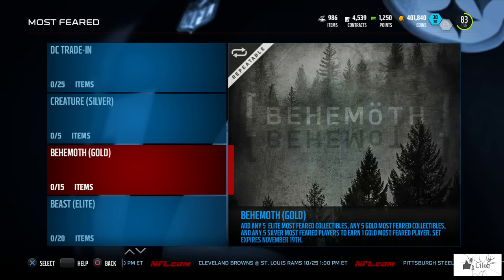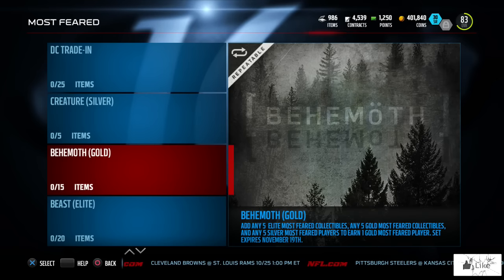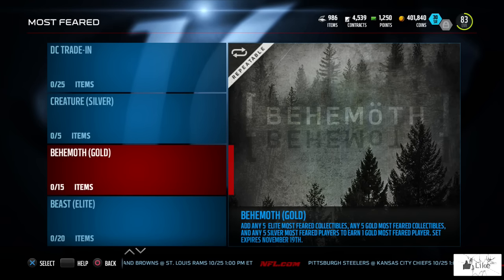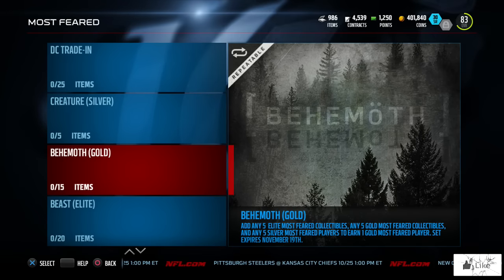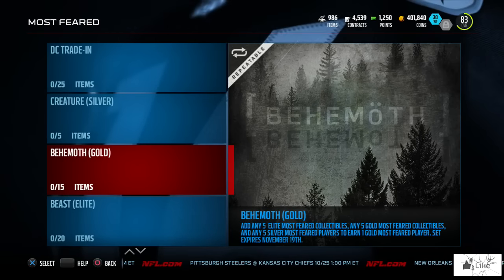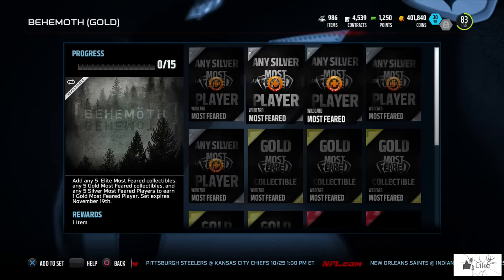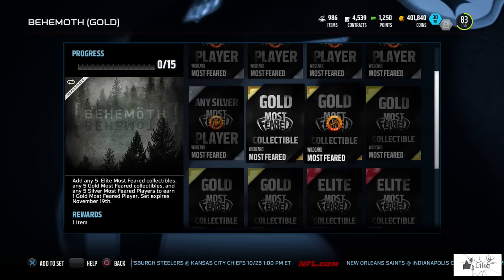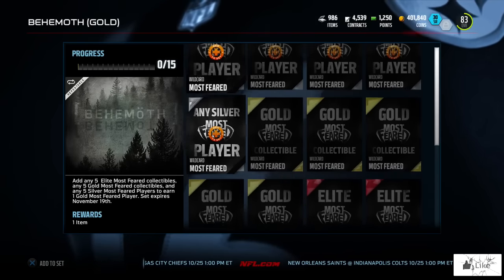Then we have the Behemoth gold set: add any five elite Most Feared collectibles, any five gold Most Feared collectibles, and any five silver players to earn one Most Feared gold player. This set also expires November 19th — it's another big wild card set and an upgrade from the Creature set.